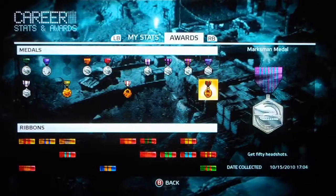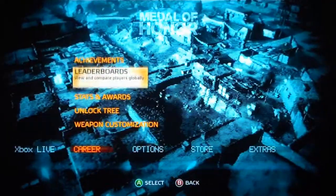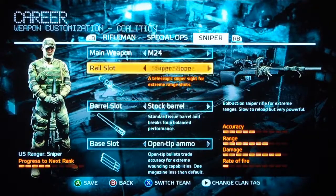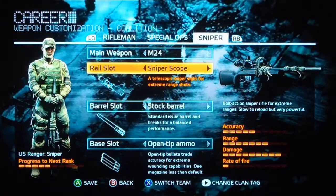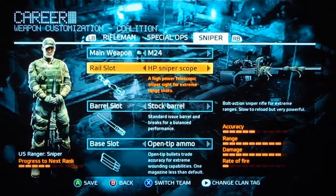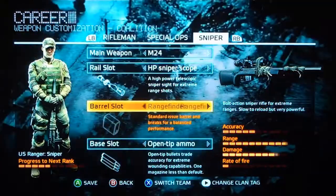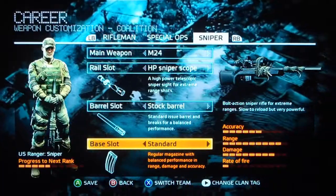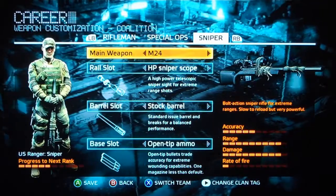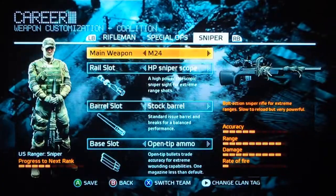It also shows you all your ribbons, medals, and all that. The stat and reward system's pretty cool. The weapon customization is where you get your loadout — for my sniper rifle here, I have the high-power scope. The sniper scope comes default with your sniper, but the high-power scope moves your range up about two bars — it's awesome. You can keep the stock barrel or put on the range finder, which increases range but lowers damage, which kind of sucks. And then your open-tip ammo isn't as accurate but gives about a bar more of damage. That's pretty much what I keep on my sniper. My spec ops and rifleman don't really matter that much — just red dot and extra magazine. Nothing really special. I just care about my sniper rifle a lot.